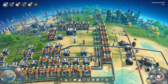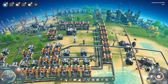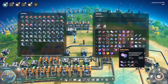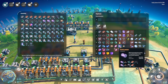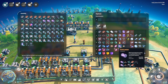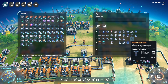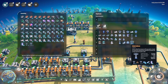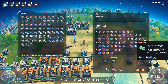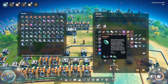Hello and welcome back to Dyson Sphere Program. I'm Aven. In the last episode we set up our particle containers — a lot of them — because they are used in the mall, for logistics stations, and for science, since these lead to space warpers or science.